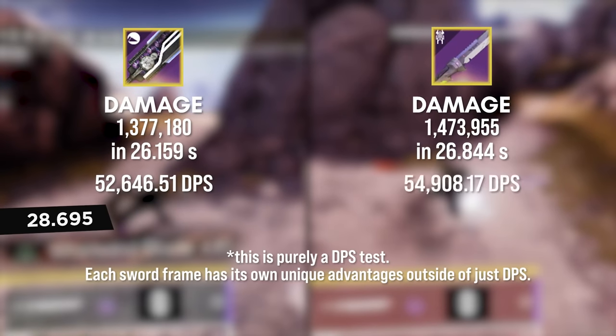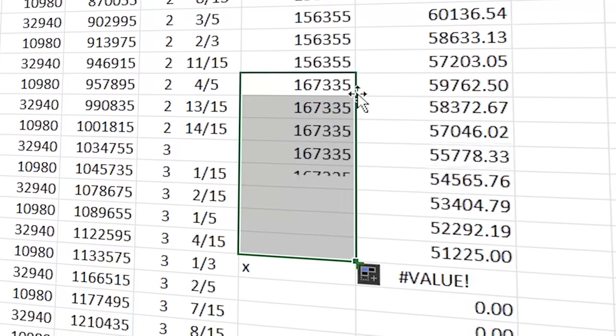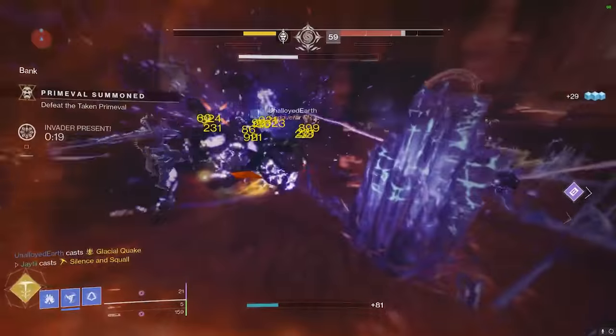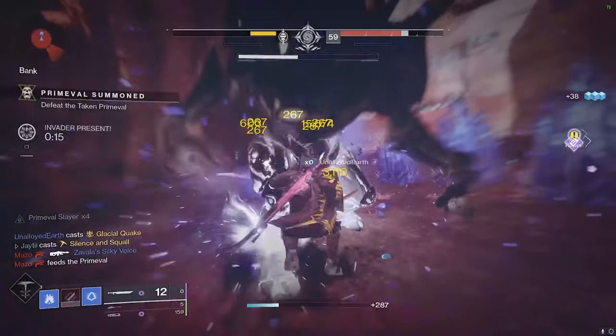So in terms of DPS, the quickfang comes out on top by about 4.3%. Just like in my last video, I put everything into a spreadsheet and here's the DPS over time. If you look at just the first attack, they actually have pretty similar burst damage, but the quickfang is able to maintain a higher sustained DPS the whole time. So I'm not saying that the quickfang is the next DPS meta or anything, but it's just something I wanted to share because I know a lot of people out there like this sword or want to like this sword.